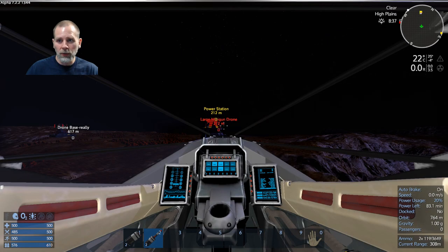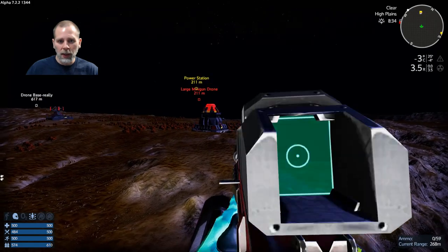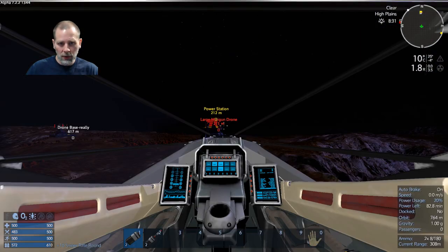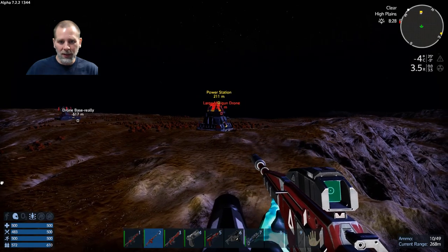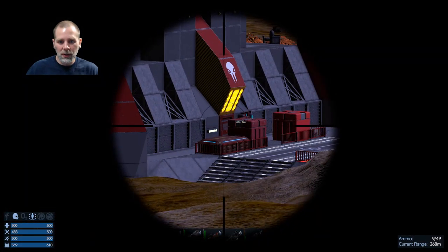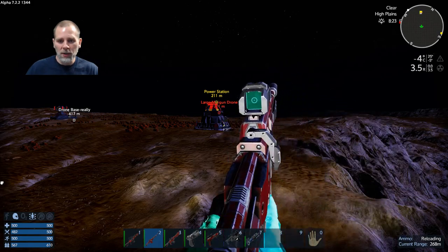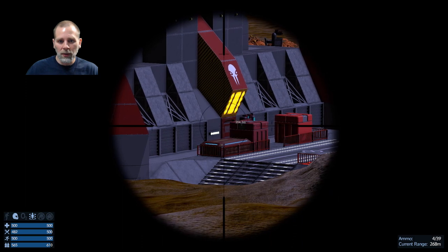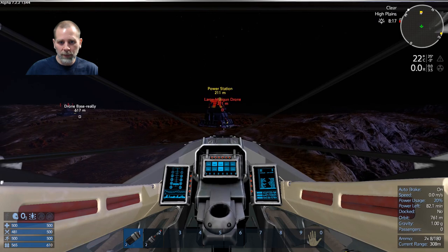You want to be careful getting out of your cockpit because sometimes it will move you. I need to reload first — it didn't reload. You have to let it reload before you get into the cockpit. My range shows 268. We're going to take out the door. Let me get a little bit closer.